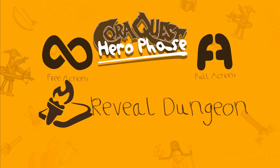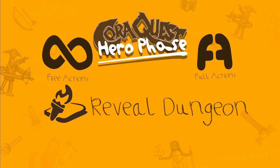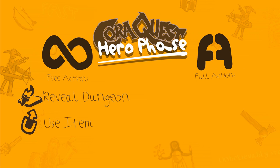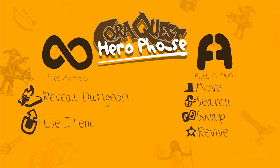Here's a quick summary of the available actions. Free actions: Reveal Dungeon — exploring the dungeon and seeing what's around the next corner. Use Item — using a magical item or potion. Full actions: Move — move around in the dungeon. Search — open a treasure chest and see if there's any treasure. Swap — swap treasure and weapons between yourself and other heroes. Revive — wake up stunned heroes (this only applies in one quest; rules are in the rulebook). Attack — fighting enemies.